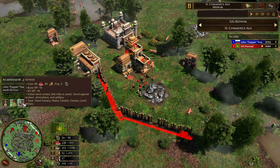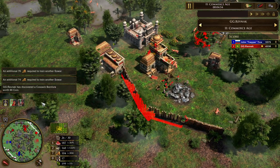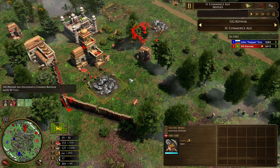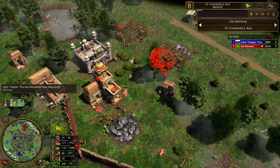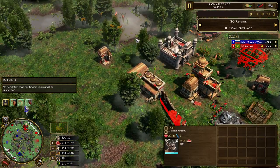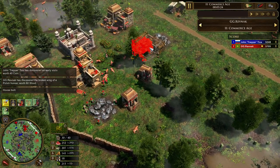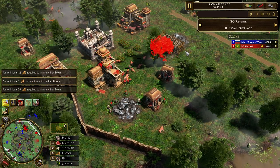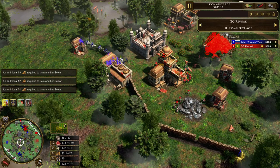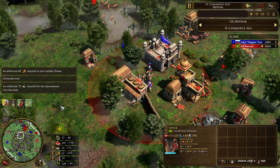Back with Revnak's India: three sowars coming in — the basic hand cavalry, hussar-type units — with four more being trained from the caravansary. There's a wall coming out at the front of the base to protect the mines and hunts brought into the base. The cossacks are out probing these defenses. Revnak also puts down the consulate and is sending Diplomatic Intrigue, so he's clearly got plans for that consulate.